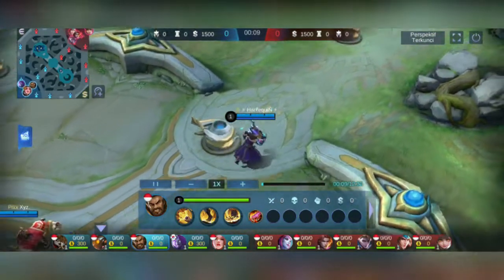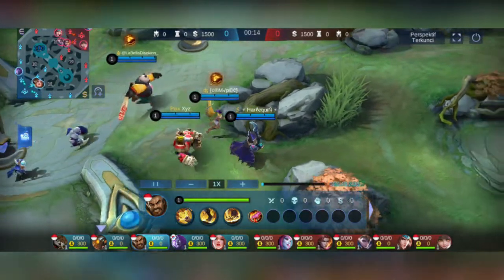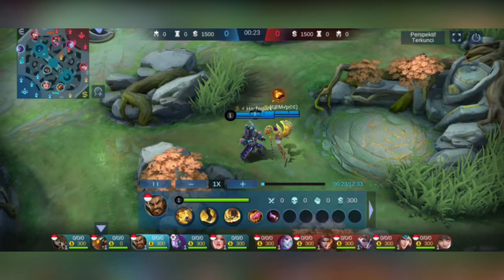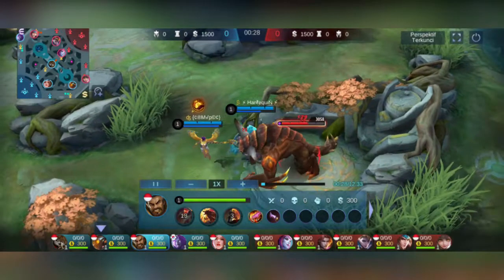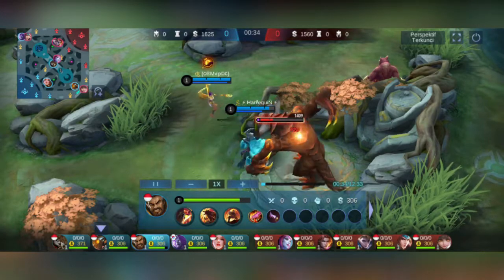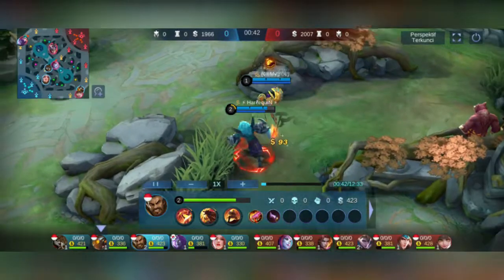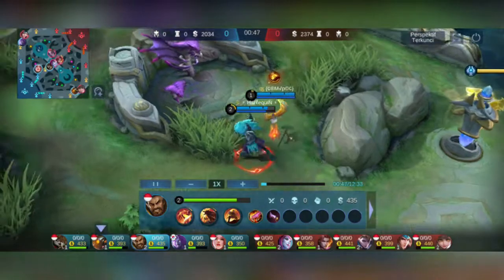Gua langsung ngambil buff merah dan dapat level, dibantu support yaitu Rafaela. Gua langsung beli item Jungle dan langsung ke buff merah, lalu ke buff biru langsung.